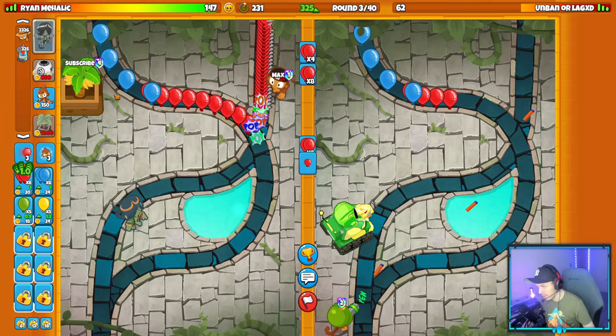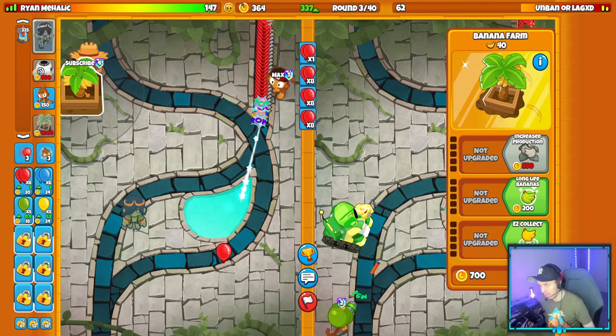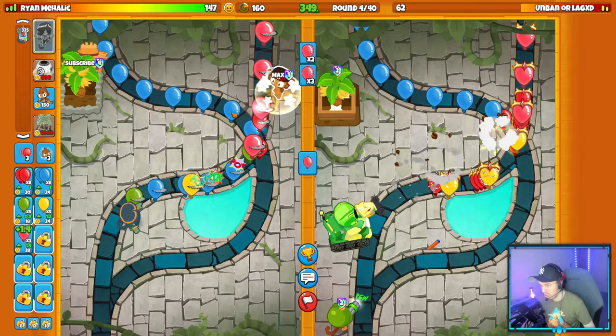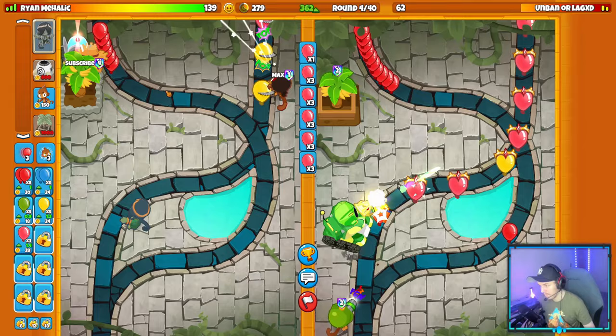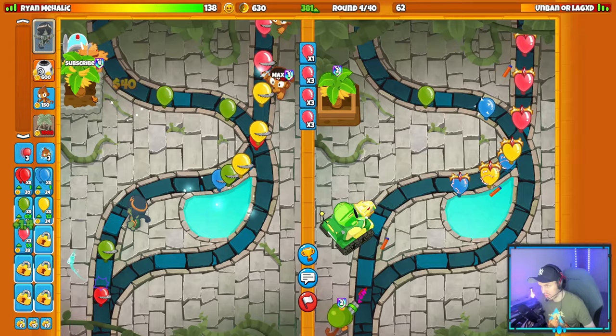Dartling and Sentai Churchill - I assume it's a farm loadout because they're sending me red balloons. If they were going eco they'd probably be sending blues. Let's upgrade my farm and send them some pinks. There's their farm coming out - nicely done. Let's get my balloon bot down and we'll need a crossbow eventually. I'll place the crossbow as high as possible right here - we'll need that for round five, that will be an absolute necessity.